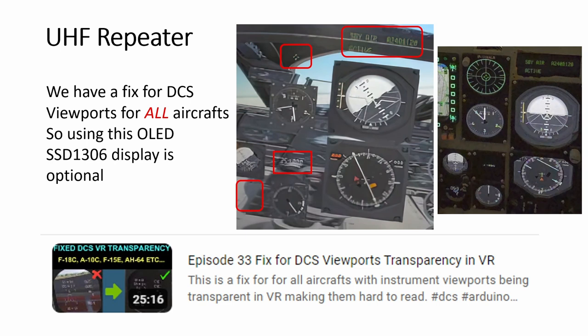The UHF repeater is a viewport. As seen here, most viewports in DCS are fine in 2D but they are transparent in VR. When your head moves around the 3D environment moves around and you can hardly read them. The CMSC, RWR, UHF repeater — the clock is always too dim and you have to turn a dial just to see it. This is a pervasive issue across DCS, not just the A-10. Luckily I found a solution.